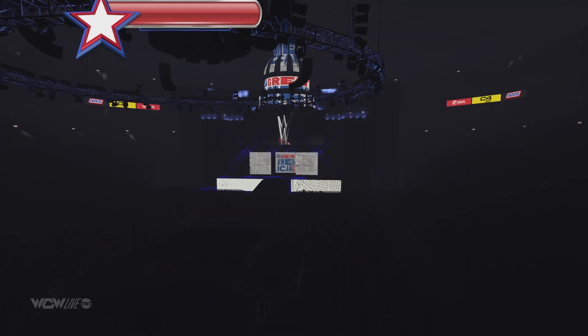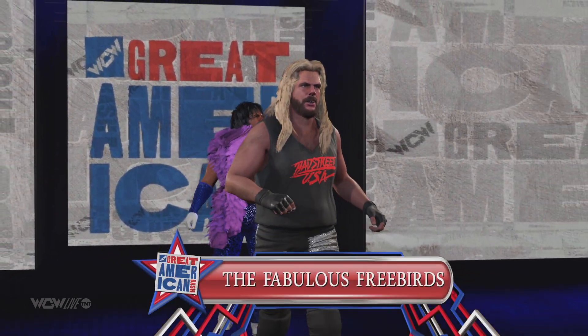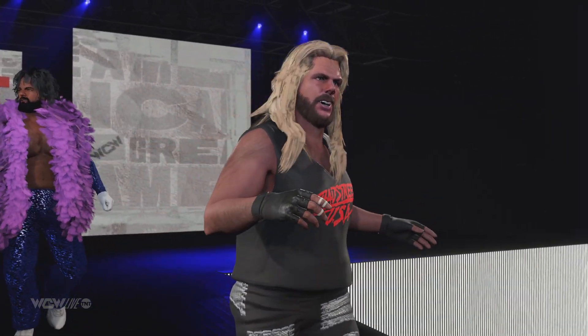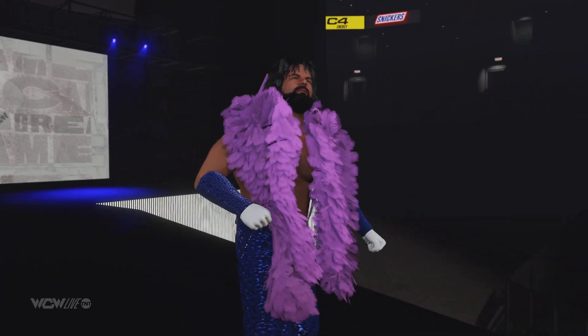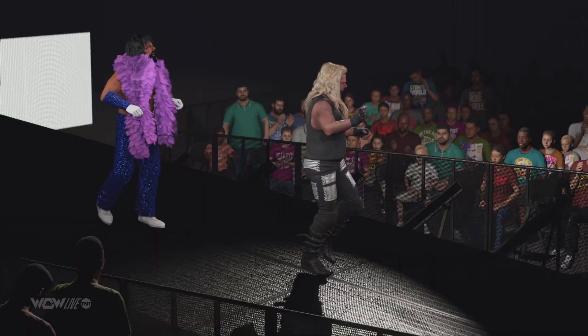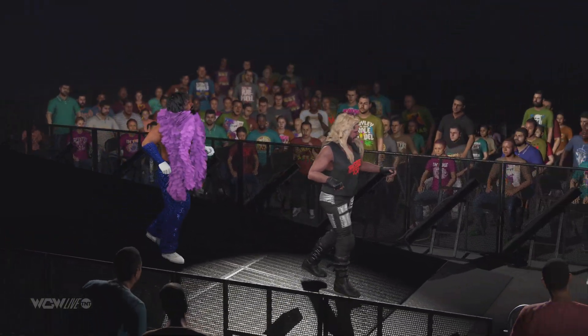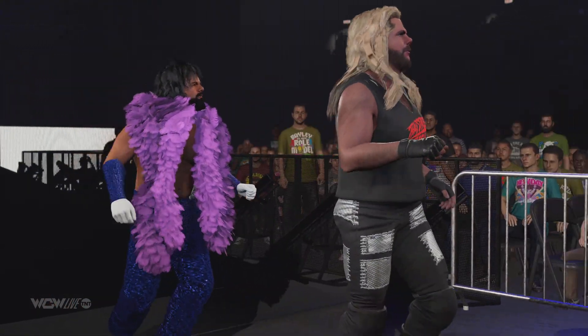Look who it is! The following is a tag team match set for one-four. On the way to the ring at a combined weight of 473 pounds, the Fabulous Freebirds. Take a look at the talent in competition here. You can see exactly why the WWE Universe is so amped up for this one.